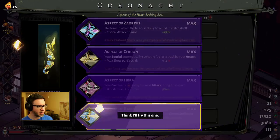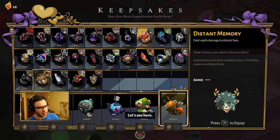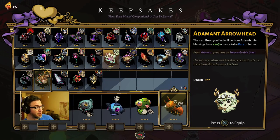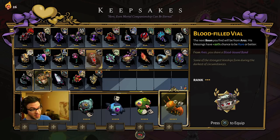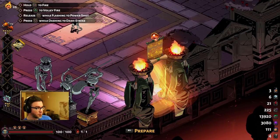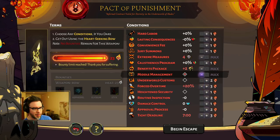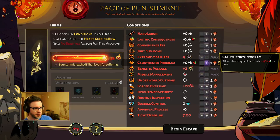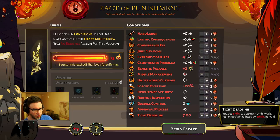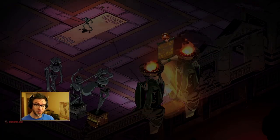Today I'm going to try some bow action — let's go Aspect of Chiron. When I'm thinking about Aspect of Chiron, I'm thinking about what sorts of attacks I want to do. This is not a cast build; Chiron doesn't do anything for casts. So I might think: let's get Artemis on our special for just huge numbers. As far as heat goes, don't worry about heat if you're still learning. Just take whatever and keep working your way up. I have a heat guide you can check out.